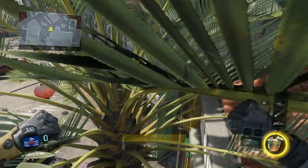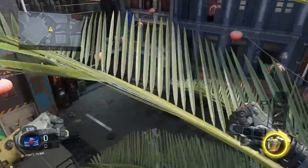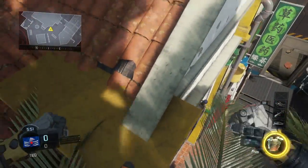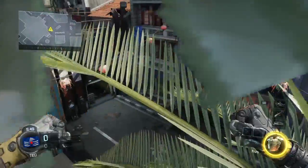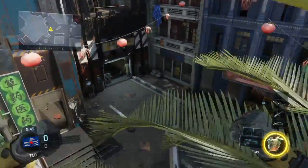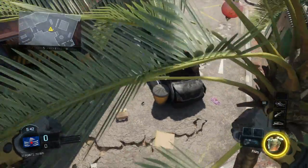Basically what you do is jump and tap around the tree, then axe up — I think it's A if you're on Xbox — and you get up onto this yellow thing. Basically the tree gives you cover and you can just shoot all the enemies. It's a really good glitch.